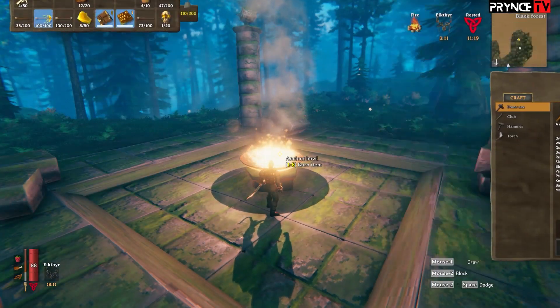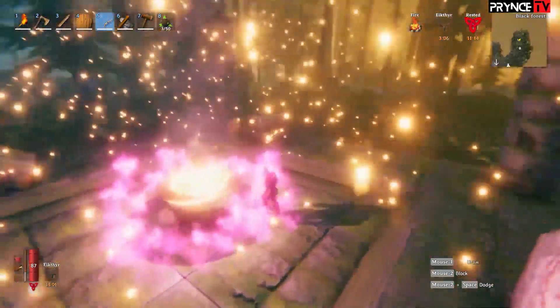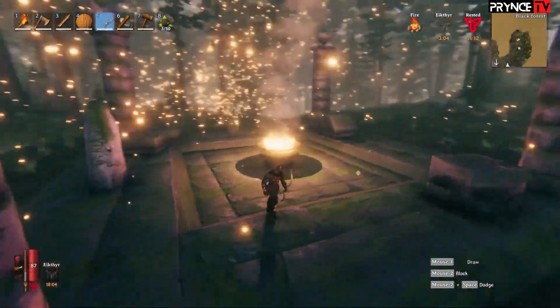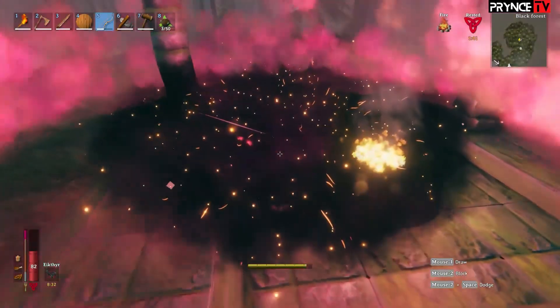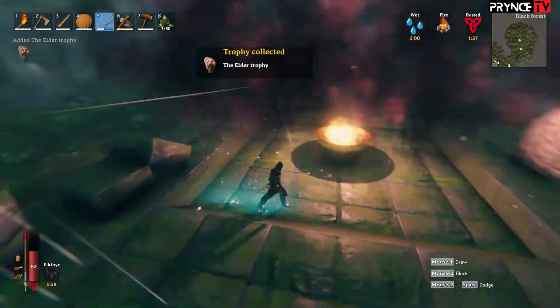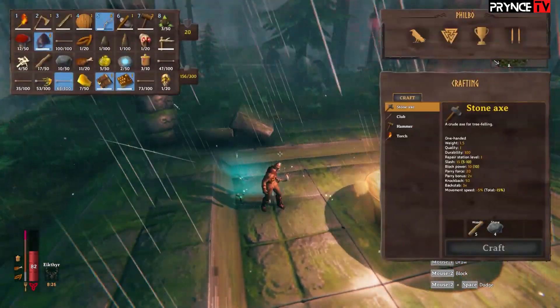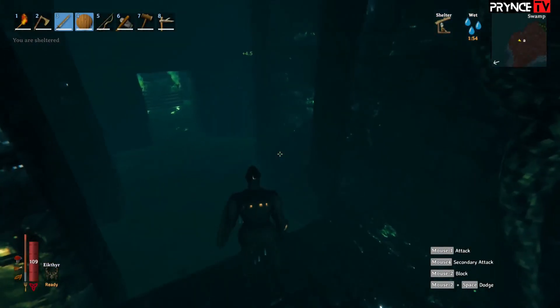You'll need to locate the Elder's altar by interacting with ruined tablets, which are usually located in underground burial chambers or nearby destroyed stone towers. Destroying the Elder gets you a Swamp Key, which you'll need to actually locate the iron that's hidden in any swamp area. The Swamp Key can open the aforementioned Sunken Crypts, the only places where you can find iron at this point in the game.